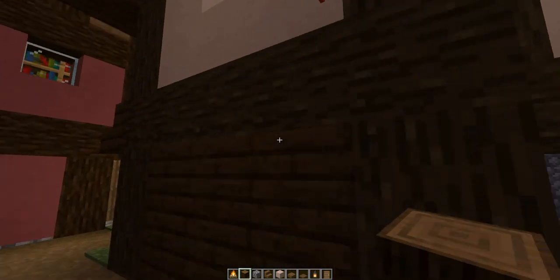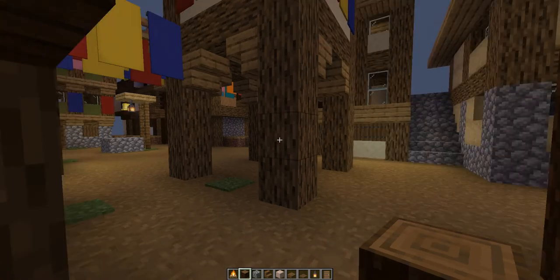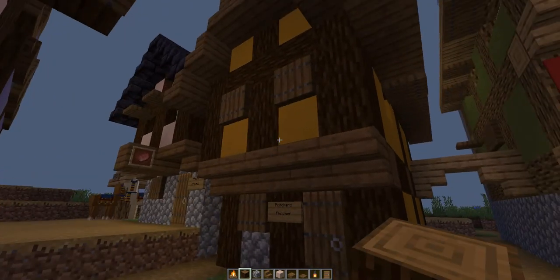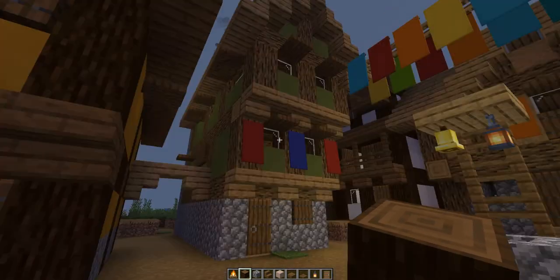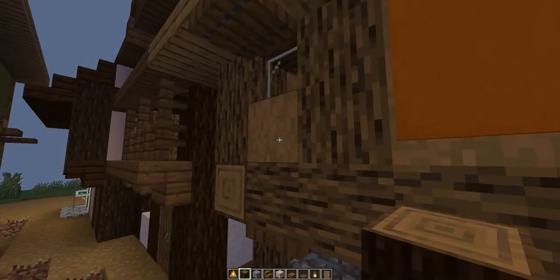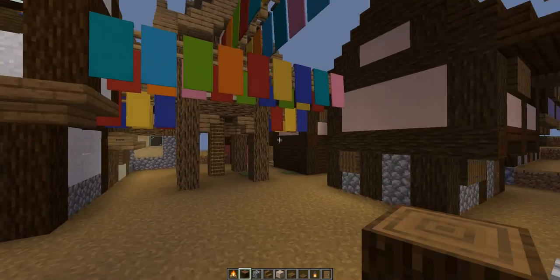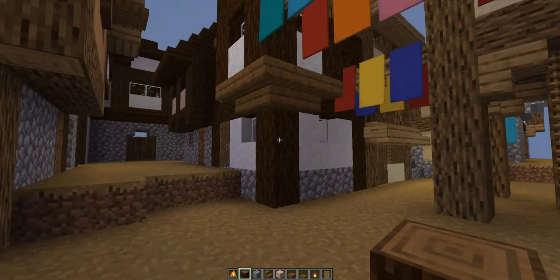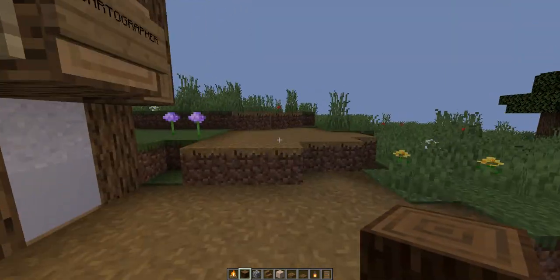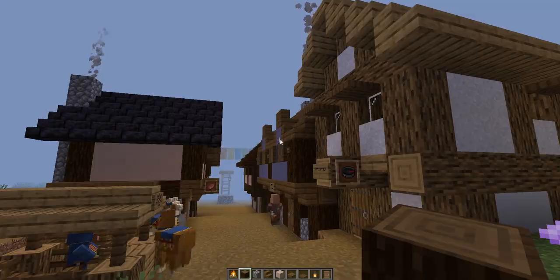The way you can make it kind of more interesting — I added this pathway here to this other building that's very similar to it. And see, it's just the little details that make it just that little bit more interesting. Also it can be fun to change up the color, even the material. Because you see over here this is actually stripped jungle wood, and over here this is just concrete powder. So what I'm trying to say is: with this simple kind of baseline style, you can actually do a lot of really cool things with it.